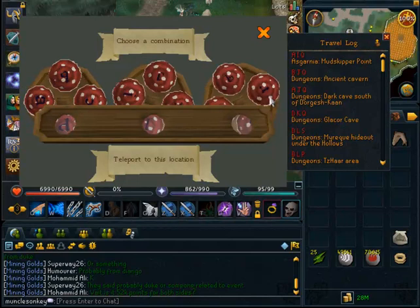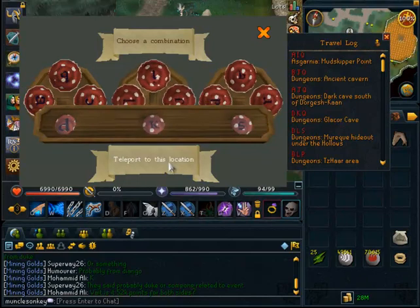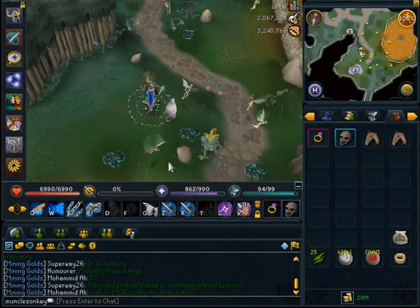That will bring you to the entrance of the cave where the Ice Strike Worms are located, so it's extremely handy to have this fairy ring.